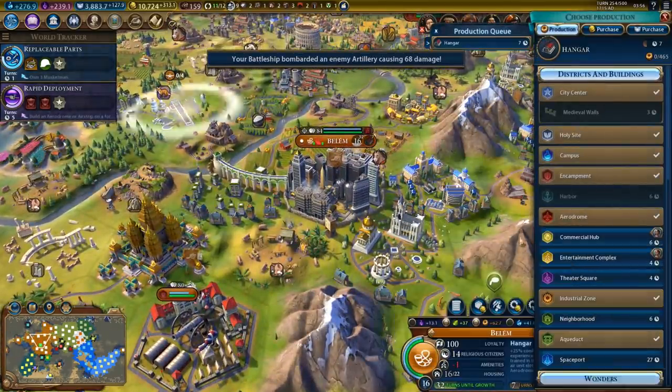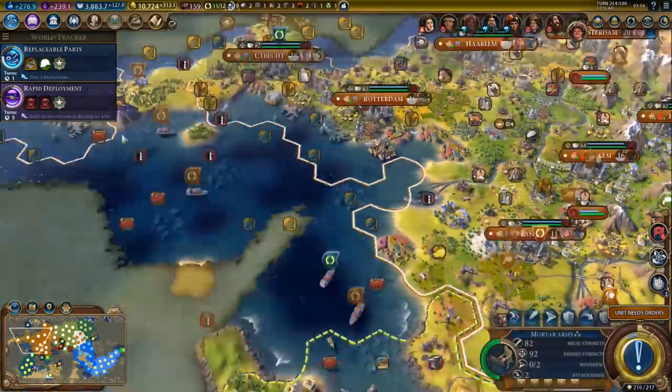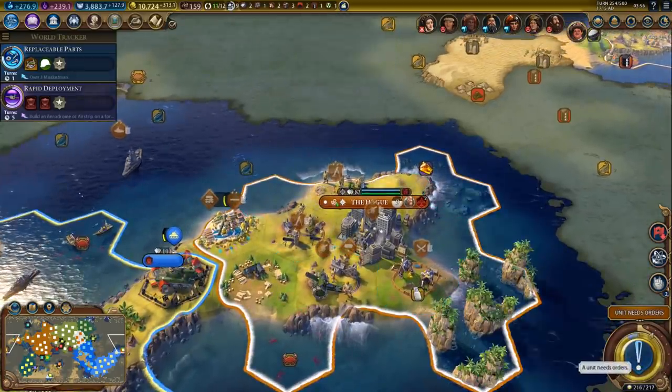What's going on in Belem? Let's grab a hangar - we'll be able to use airlift in five turns, since we can't airlift without rapid deployment. So, that's that.